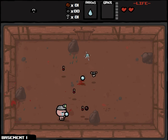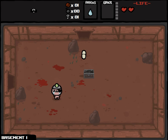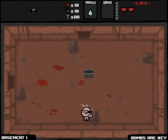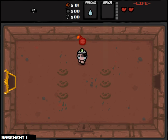We know that the secret room is above us, but sadly I have no bombs to access it. There's another secret room in here somewhere — it could be to the right or below us. I was hoping for some bombs. We'll use this pill over here just in case it's like explosive diarrhea. Bombs are key. I'm going to focus on the secret room in here instead, because I know for a fact it has to be right here.